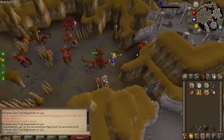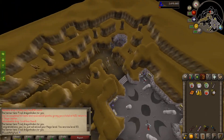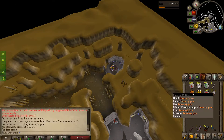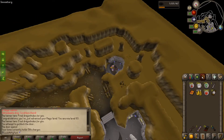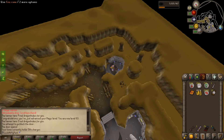We also brought the Tome of Fire, which we use when we're in safe spots so we don't get destroyed by dragon fire. But with that, fire wave hits like an absolute truck — can hit up to 30. Compared to any other damage I've done so far in the Twisted League, that's just absolutely ridiculous. It is limited though — I think I've used half of my charges on this task.